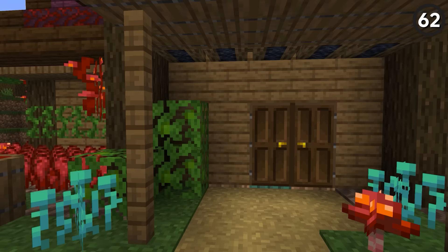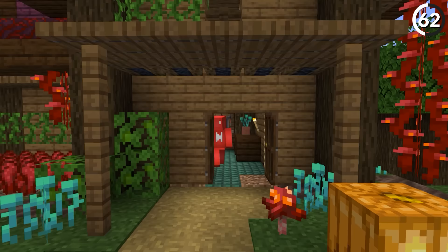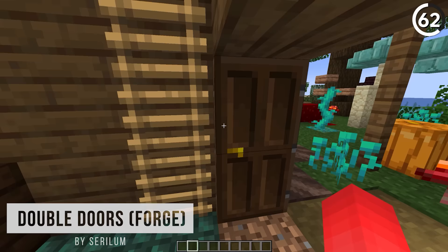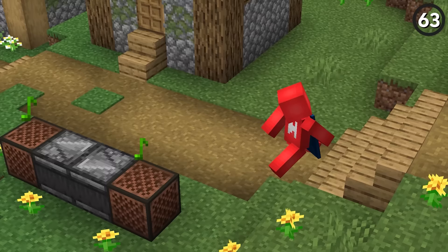Why would you build a double door if you could only open up one at a time? So instead, if there are two doors placed next to each other, the game should recognize it and open up both of them at once, instead of just one at a time.